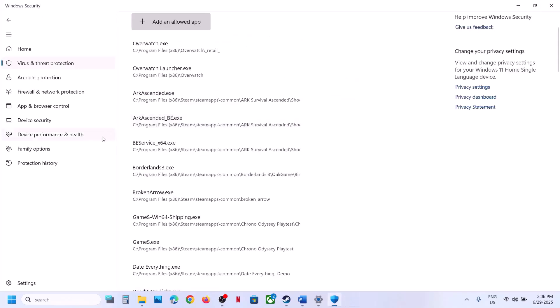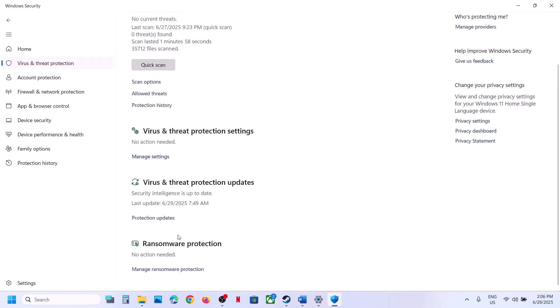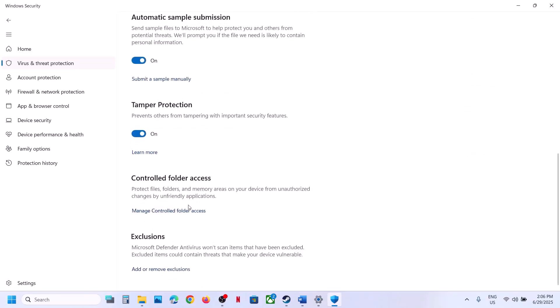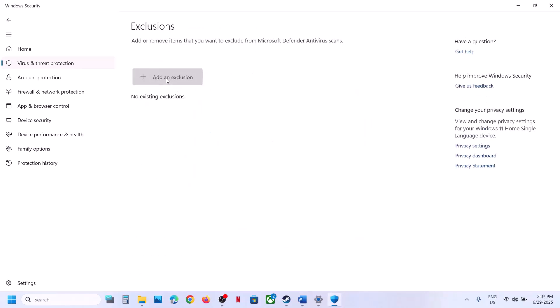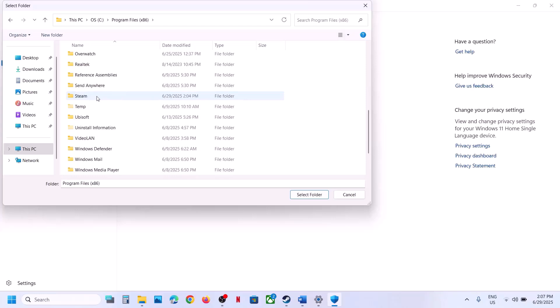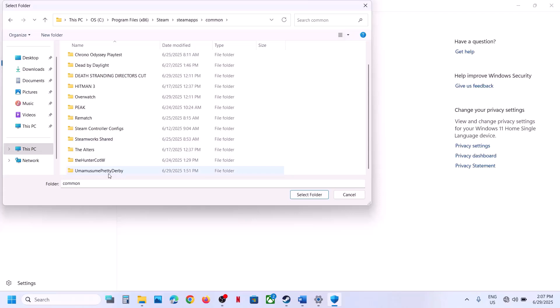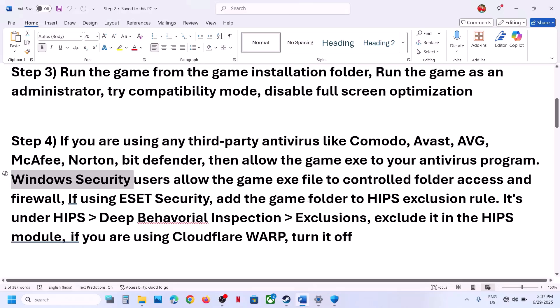You can also go to Virus and Threat Protection, click Manage Settings, and under Exclusions click Add or Remove Exclusions. Click Yes to allow, click Add an Exclusion, then Folder, go to the game installation folder, open the game folder, select the complete game folder, and click Select Folder to add it as an exclusion. Similarly, if you have any third-party antivirus, add the complete game folder to the exclusion list.